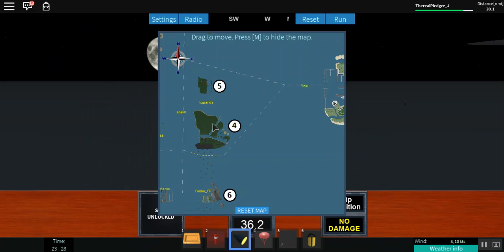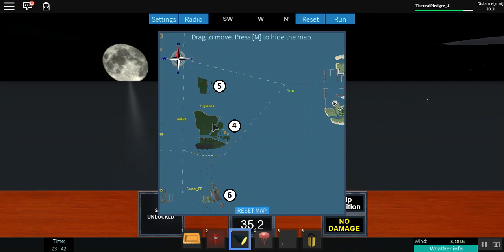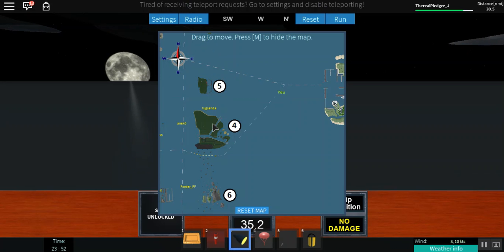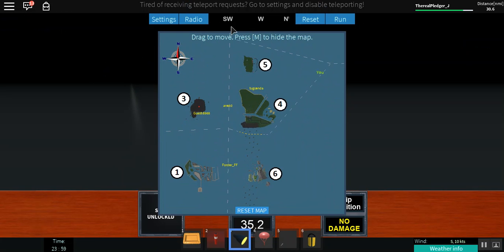I'm coming — oh there's rocks there so I have to go around. Look at this. Do you want a ride? I need to park my hovercraft. I don't know where I'm going — I'm just waiting until I see it. I want to go to island one. Which island is that? That is island one. Yeah, I'm going to island one — I'm on my way.